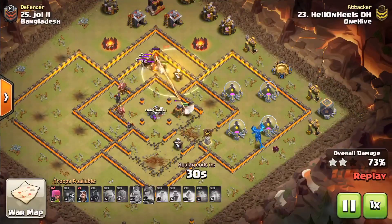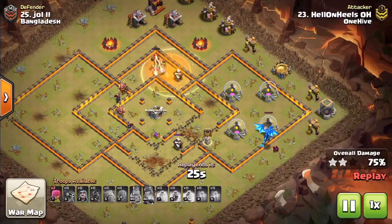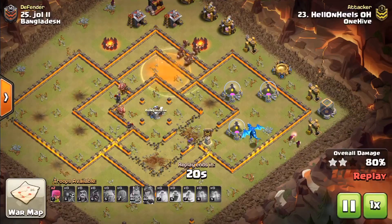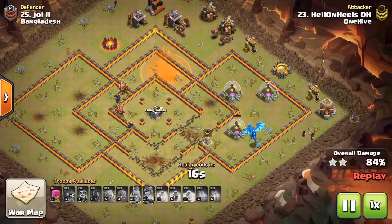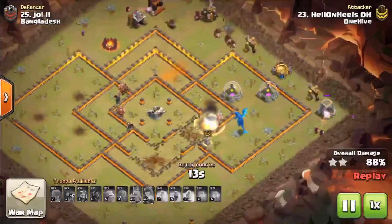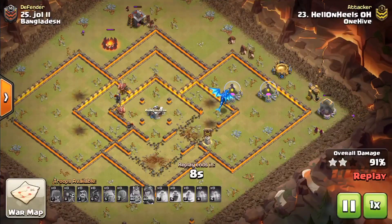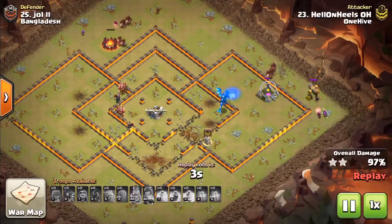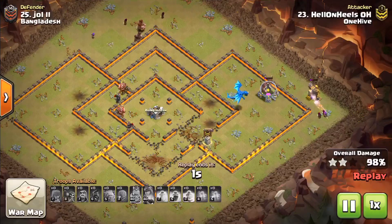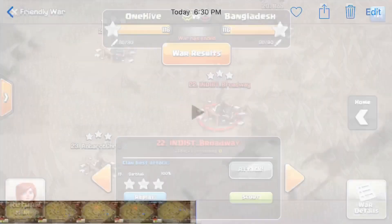Let's just clean up from here. She got the second poison — get those skellies on the multi-inferno. This is all over. Look at that: the archers are setting off giant bombs that were missed because the stone slammer destroyed buildings that would have caused the hogs to path over them. This is brilliant. Bringing in a three-star for our fearless leader.